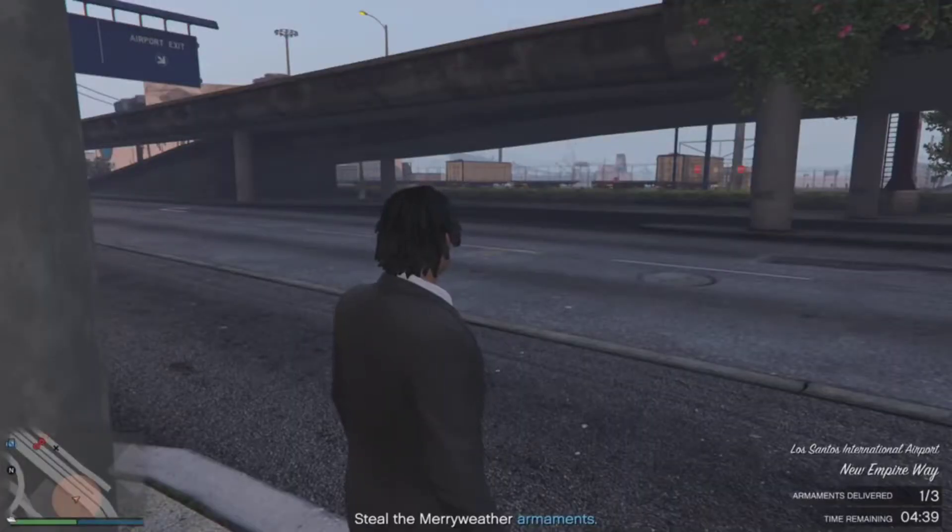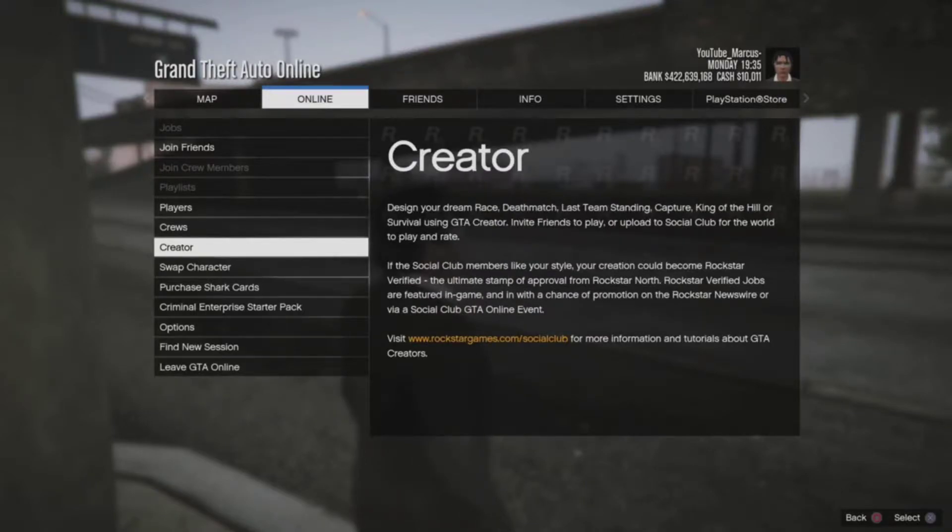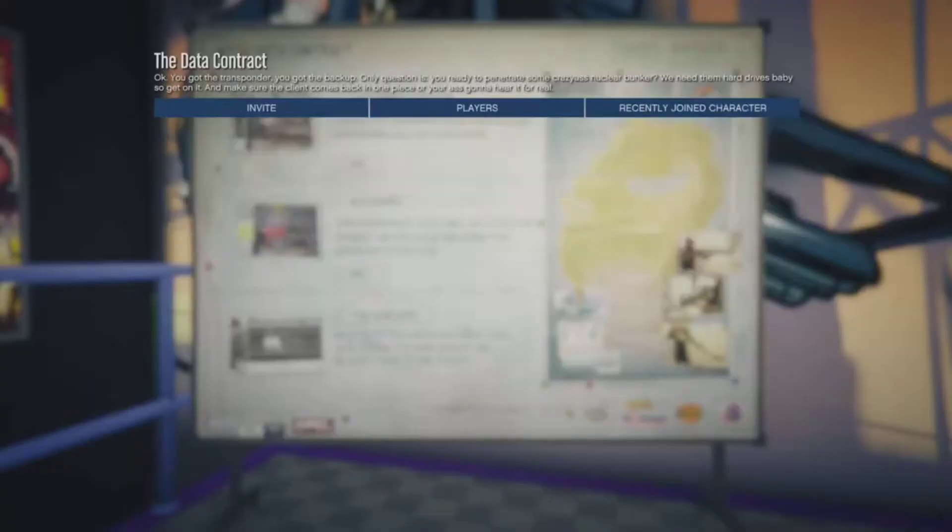Once you deliver it, just leave the session — go to creator and then go to an environment-only session. Then the mission is complete.